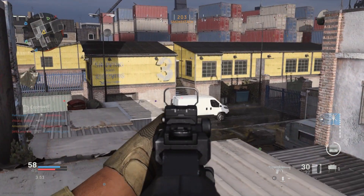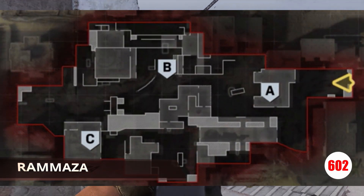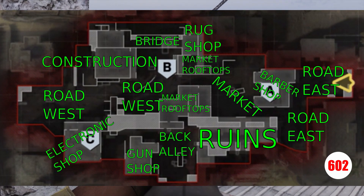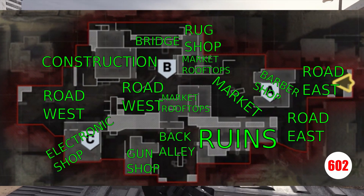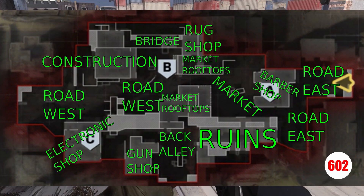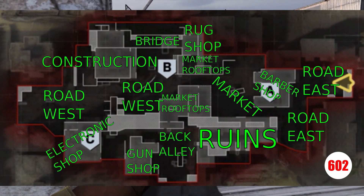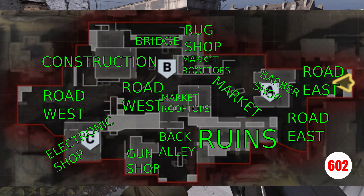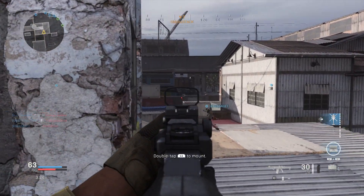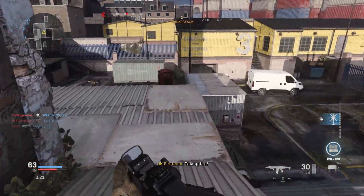Ramazza is a middle-of-the-road map as far as I'm concerned, and just like Azir Cave, it has a rug shop. The interesting thing to note about Ramazza is that the ruins area opens up back around, so instead of just hanging out at the little half wall there, you can circle back around — that's something I have not seen a lot of people doing yet. Another interesting thing to note about Ramazza is you can actually get up to the top of the construction area, and that is a very popular camping spot indeed.